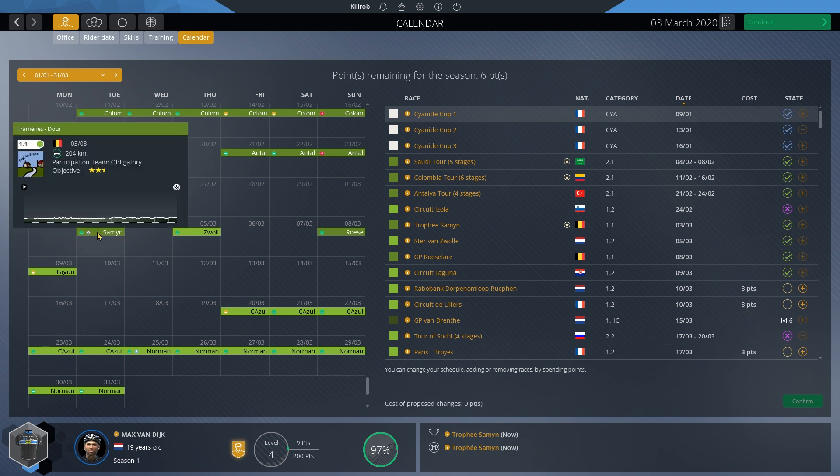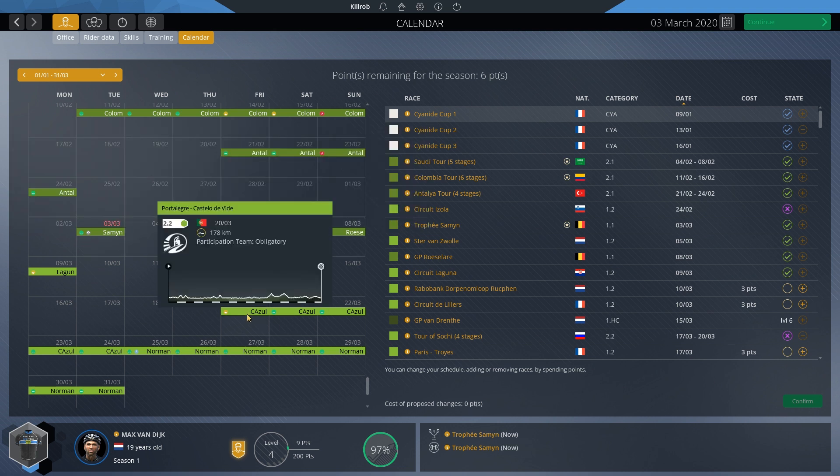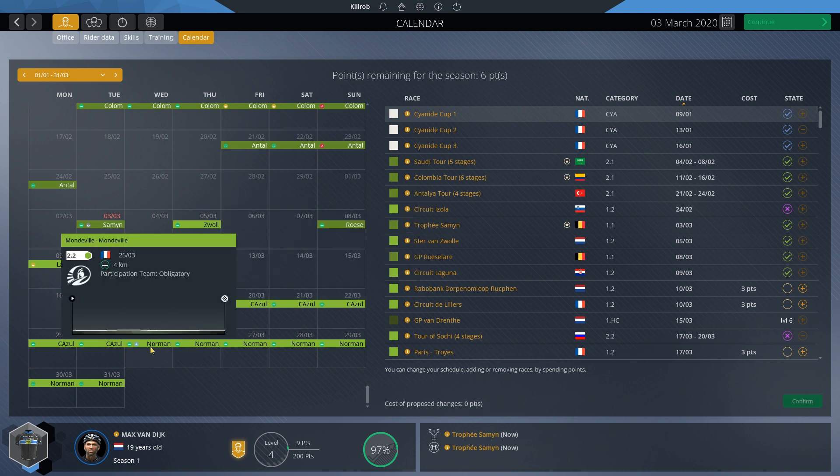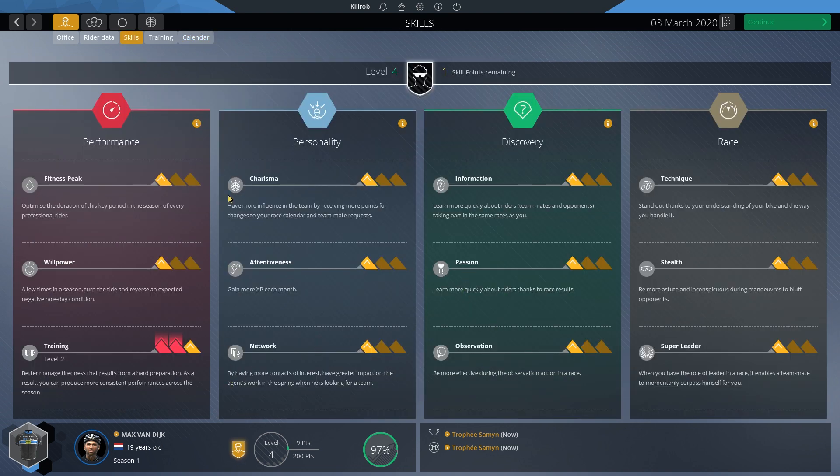Today is classics day - we have four of those lined up and should be able to complete them all, then we're moving into two tours right after. I also haven't spent my skill point yet. We're currently building towards our fitness peak and it looks like we'll have another level up before we trigger the first fitness peak, so we can invest in the fitness peak extension.